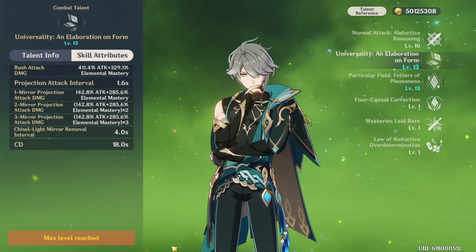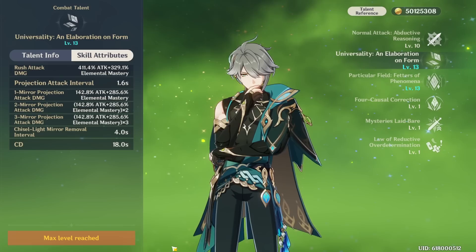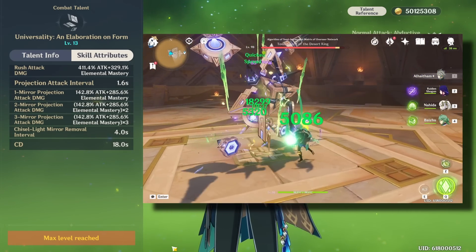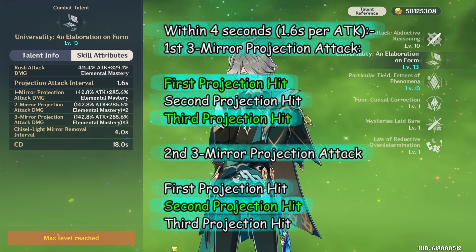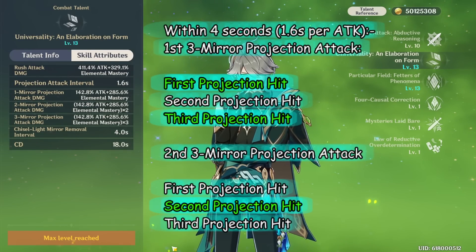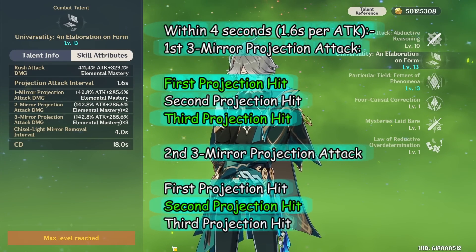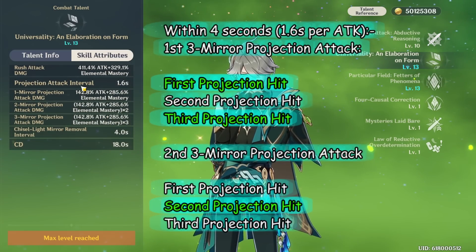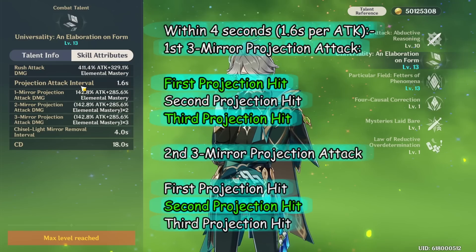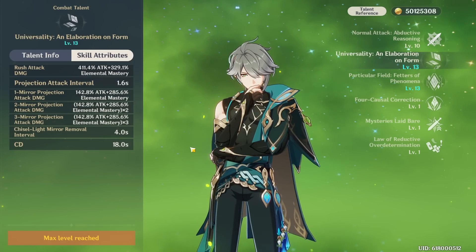It is important to note that Alhaitham's projection attacks have a strict special ICD, which means the first and second projection attacks trigger reactions differently. On his first three-mirror projection attack, only the first and third instances trigger a reaction. On his second three-mirror projection attack, only the second instance triggers a reaction. This is consistent with his two-mirror and one-mirror projection attacks as well. With two mirrors he only attacks twice, and with one mirror it's a single instance of damage that always triggers a reaction.